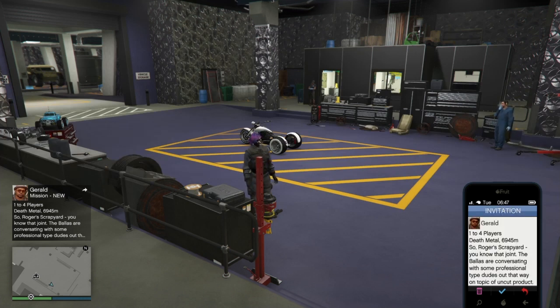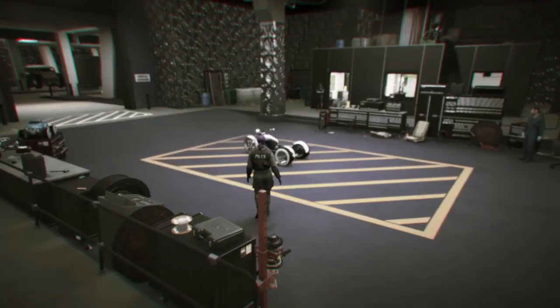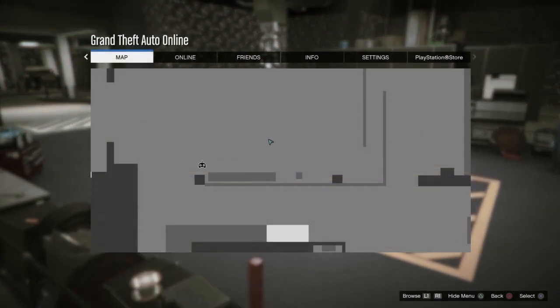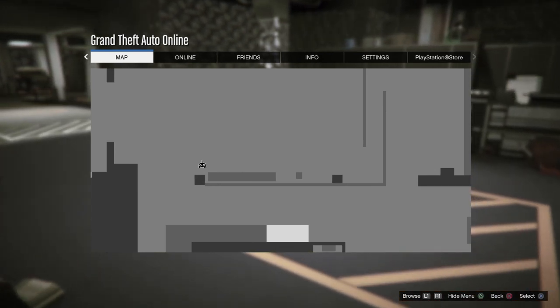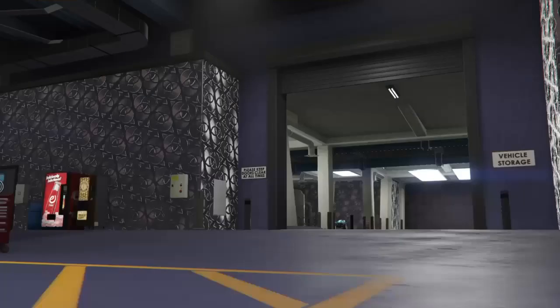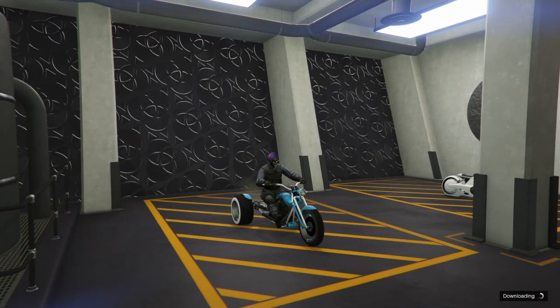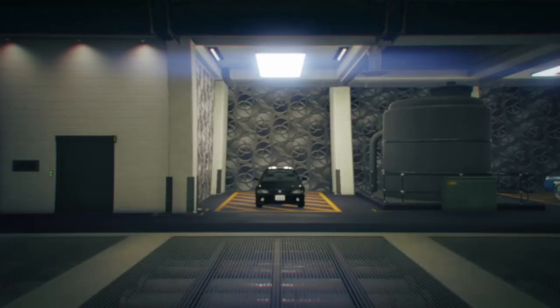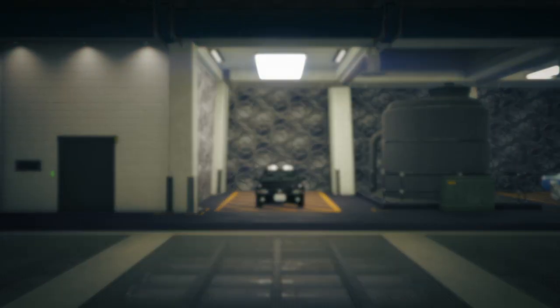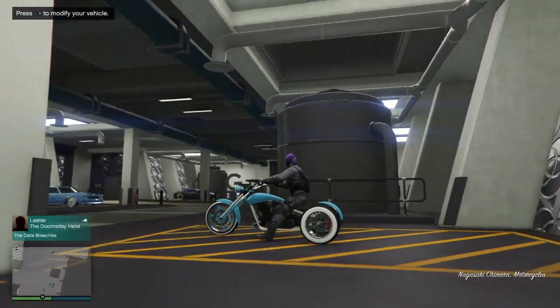Now we're about to do the glitched-out part. Bring up your phone with the mission open, hit triangle, hold pause, release pause, and accept that mission. You'll hear the click of accepting the mission as the pause menu comes up. Your character will still continue to walk to the bike. As soon as your character is about to throw their leg over, press pause again to drop the pause menu and spam left D-pad. If you hit it, you'll return the bike back to storage and the mods will transfer across. As you can tell, I slowed the gameplay down because there's no way I was going to explain all that in real time. You'll get sucked into the job — just back out of the job and then go change something about the vehicle to save it.